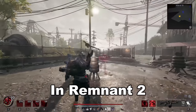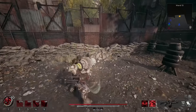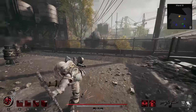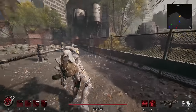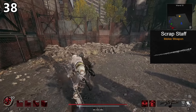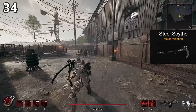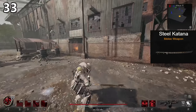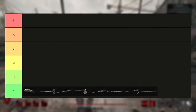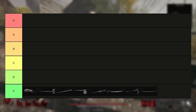Let's rank every melee weapon in Remnant 2 from worst to best. There are 40 melee weapons in this game. As far as items that truly don't deserve any of your time at all, we've got the Rusted Claws, the Scrap Hammer, the Scrap Staff, the Scrap Hatchet, the Steel Spear, the Steel Sword, the Steel Scythe, and the Steel Katana. All of these are the lowest tier melee weapons in the game — just because you need something to start with.